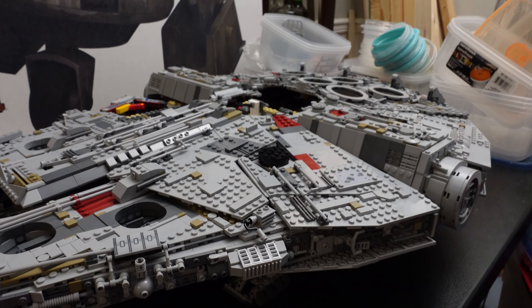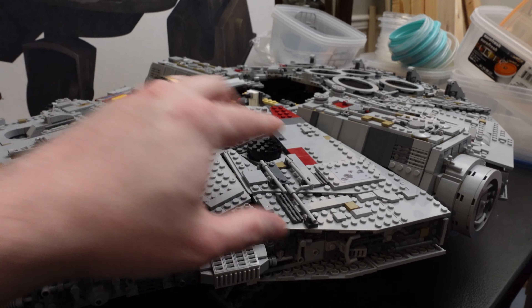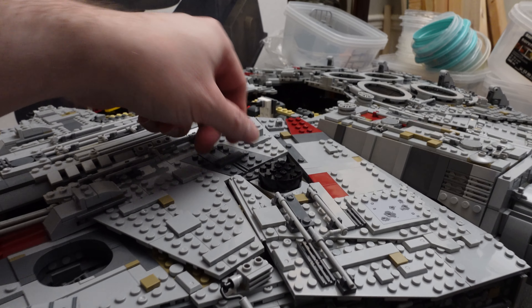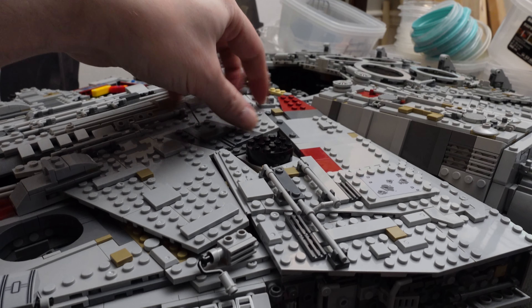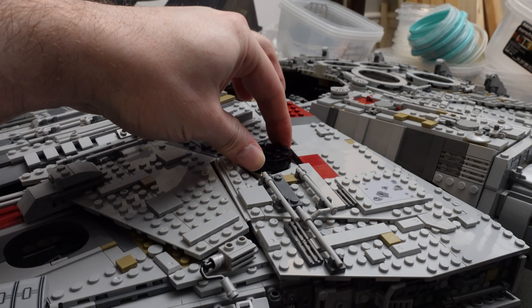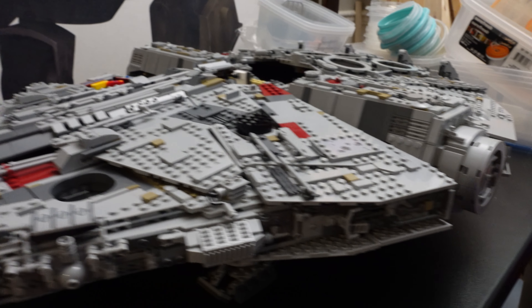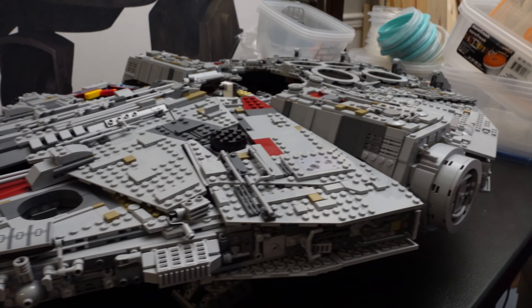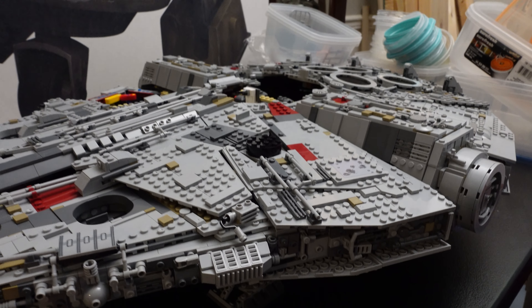Bag number 15 is done. There's only two more bags left in this build. We've got this cover over here, and this piece which just lifts off and sits in there. We've got the base for the antenna, and the round thing on the side — on each side of the Falcon. Two more bags left and then the stand, and this build is done. This is cool, but it's taking forever.